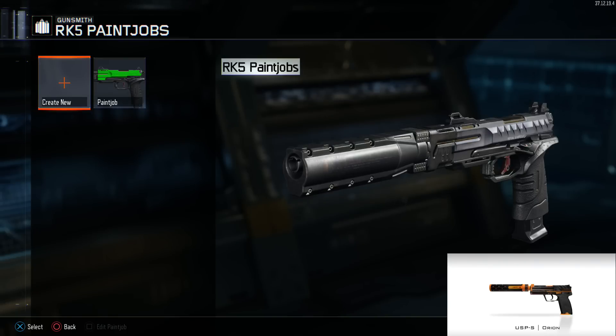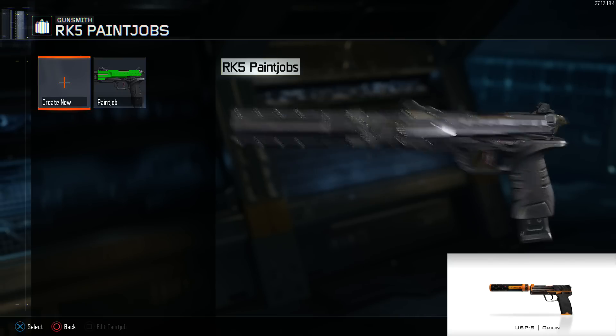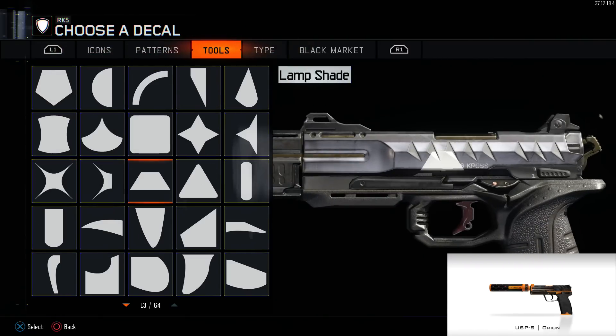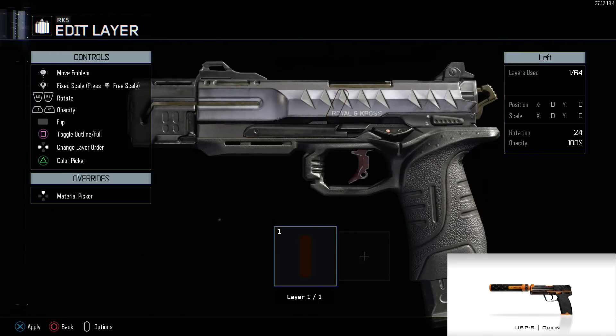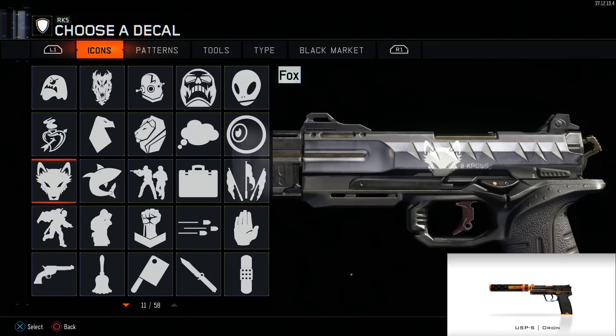What's up guys, it's Longjohn here. Today I'm bringing you another paint job tutorial from Black Ops 3. I'm doing the CSGO skin the Orion for the USP, and I'm doing it on the RK5. I even gave it a little silencer to kind of fit the bill. This paint job is fairly easy — it's just basic shapes and it shouldn't take that long at all.